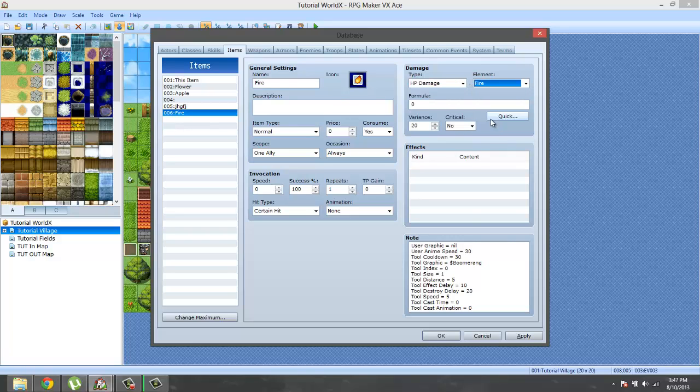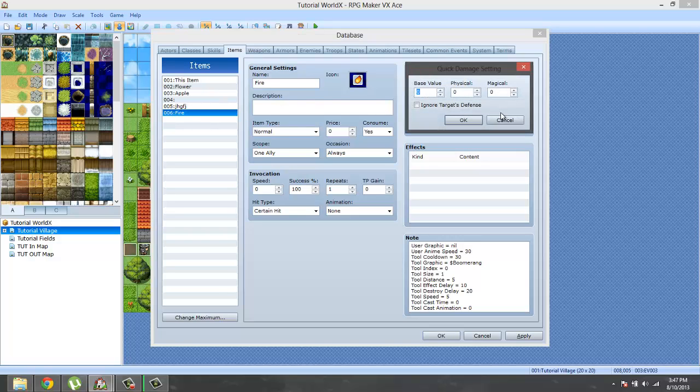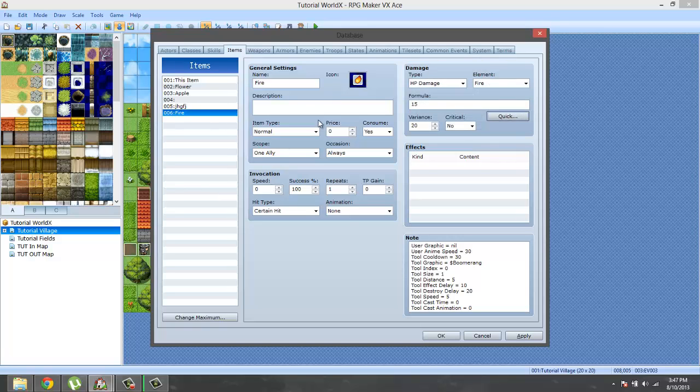Element: fire — doesn't really matter. Quick formula, base value 15. One enemy target. I could just type that in myself but it doesn't really matter.